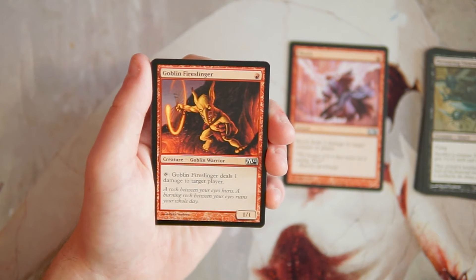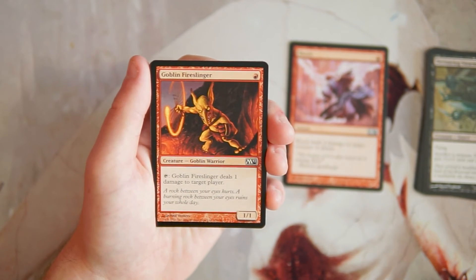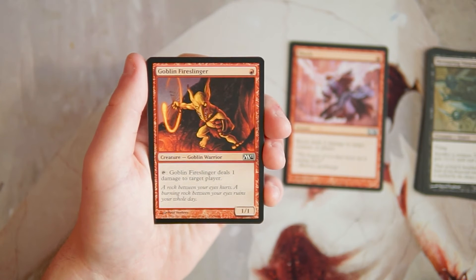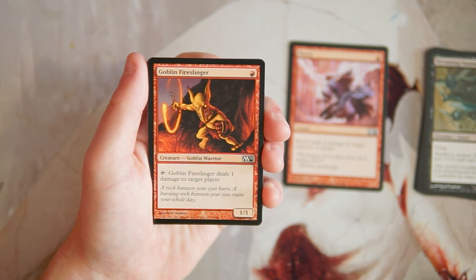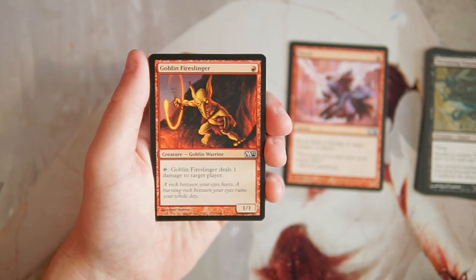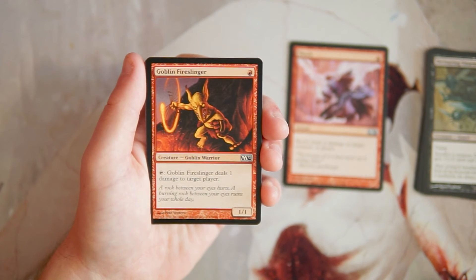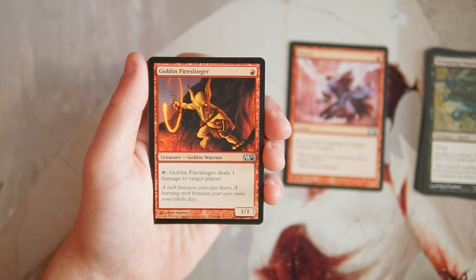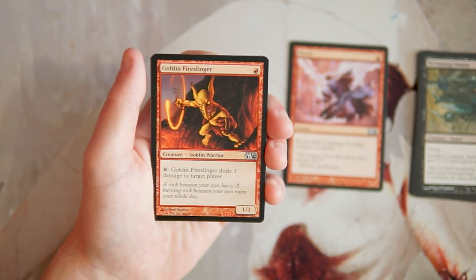Goblin Fireslinger is a 1/1 for one red. You can tap it to deal one damage to target player. This is a really good card — probably one of the best one-drops for a red deck wins style deck — solely because you don't have to attack with it to deal the damage, meaning you don't risk it in combat. In board stall positions, which red deck wins tends to reach around turn three or four, this card is perfect because you can still get that damage in. The only downside is it only hits players, not creatures, but that's a small price to pay.